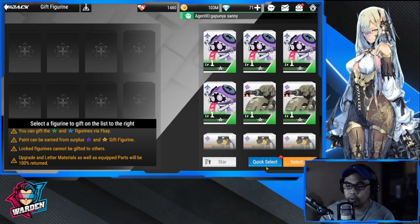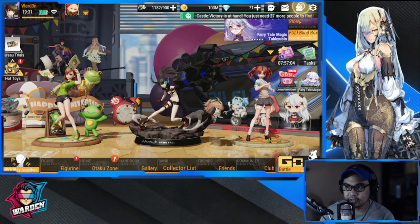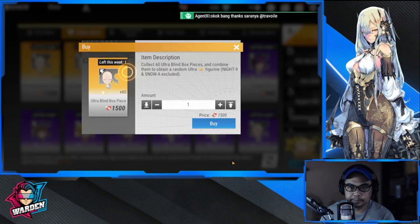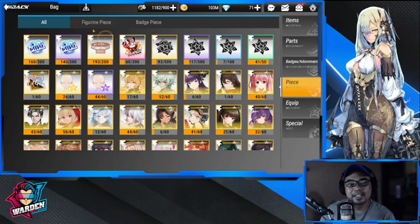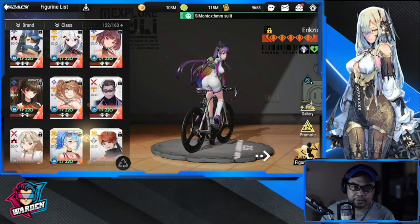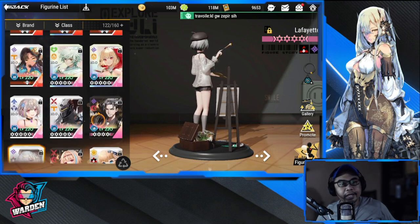Hopefully you get lucky as well in your pools. I got her in the shards, by the way — I just mentioned it. I got a copy of her here from the ultra blind piece. What a lucky pull! Let's try to do this again — let's see what happens. It's Lafayette. So that is it, guys — those are my pools for this session. For Lafayette, I don't have her too. I'm not sure if I have her, I have red four-stars, slowly but surely.